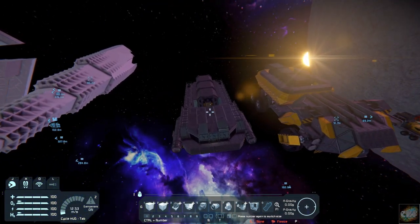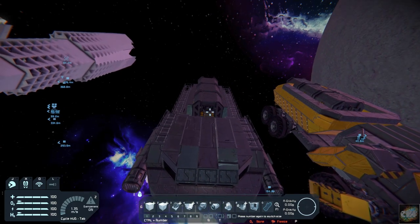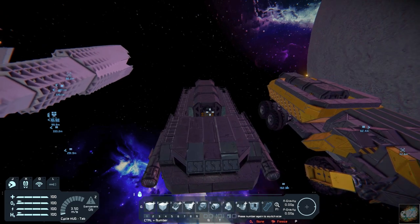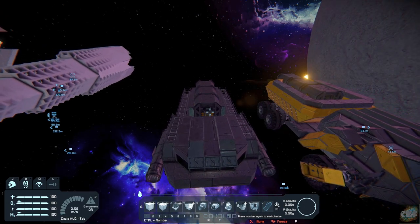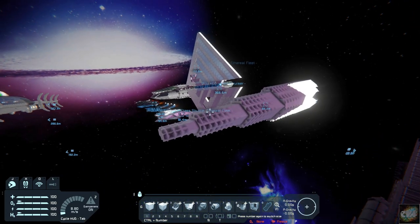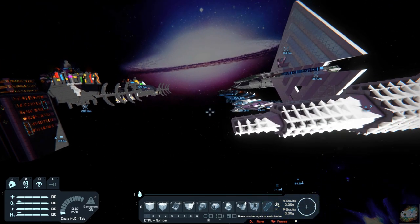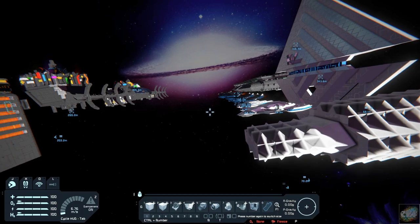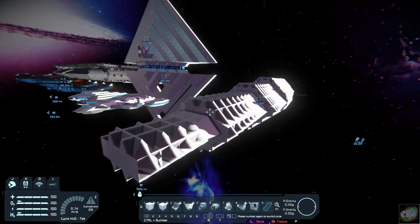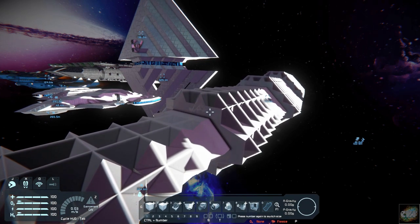Same with this one here. The easiest way to utilize these is to take blueprints of them, move them over into your world, and work with them there. That way you're keeping the base model untouched.